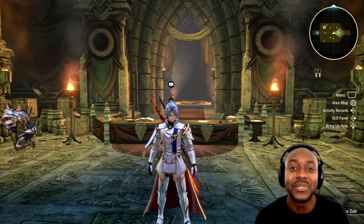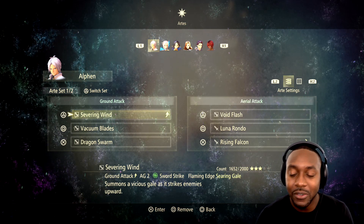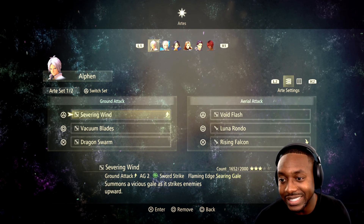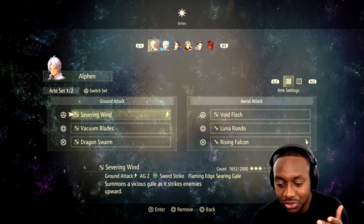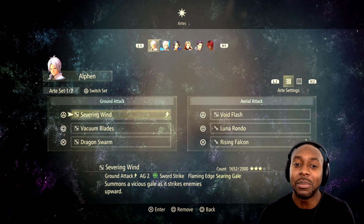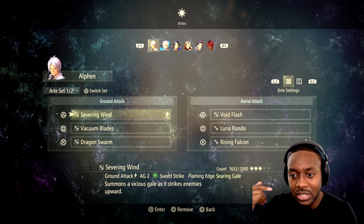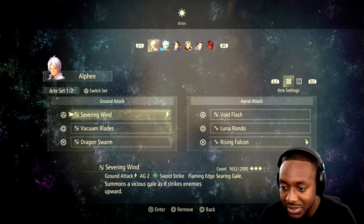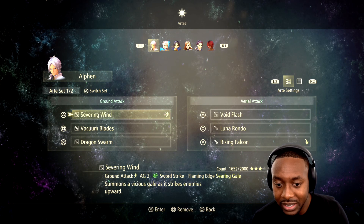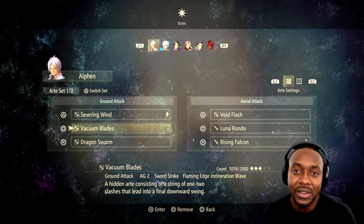Keep enemies juggled, keep enemies in the air. First thing we're going to do is go through the arts. In my original video, I told you guys you want to have a special loadout for bosses because you can't juggle bosses in the air, but you can juggle regular enemies. But if you did want to keep an aerial attack, a lot of bosses are really tall so you can use your aerial attack and continue your combos. I'll give you a quick overview of the skills I'm using. I like Sever and Wind to take enemies up. I like Vacuum Blades. And I'll give my philosophy first.